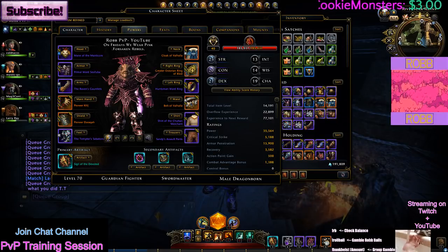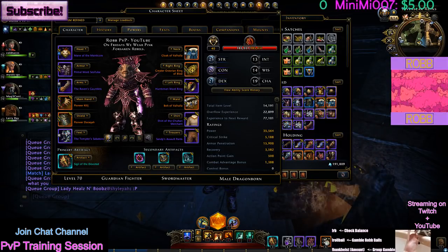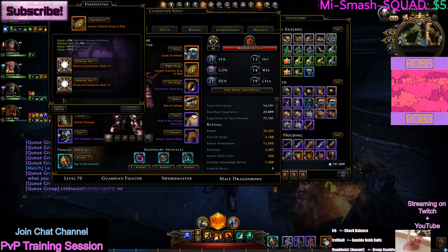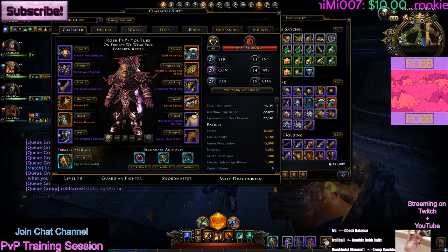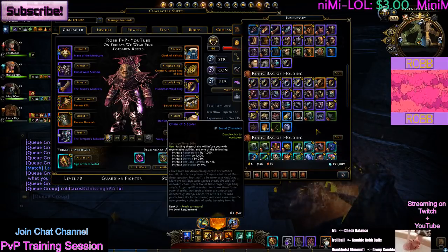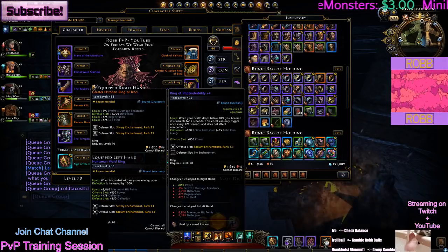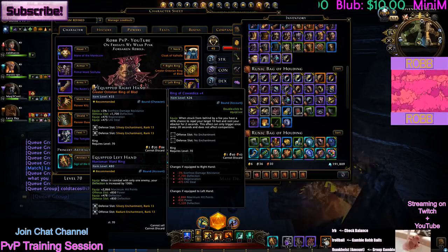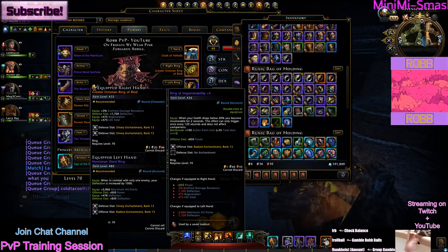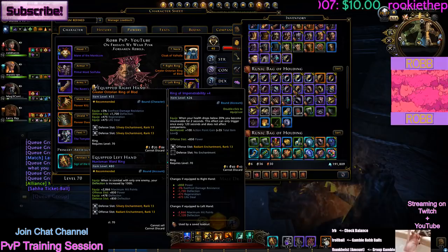The other malleable part of this build is the rings. I'm using one ring for the HP and deflect, and another for the two defense slots so I can put Silveries in it. This ring comes from TONG — a lot of rings come from TONG, like the Restoration Ring and Assault Ring. Curse Bringer does not work in PvP anymore, so stop using it. If you can get a Ring of Sieging +4 or +5 that would be extremely good, and also a Ring of Impenetrability +4 or +5. Anything +3 is probably not worth it.